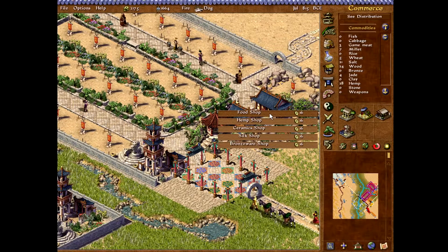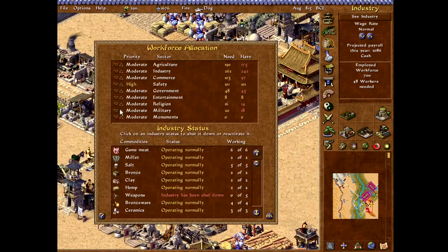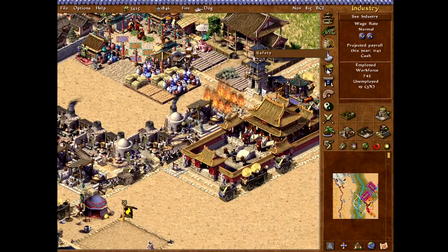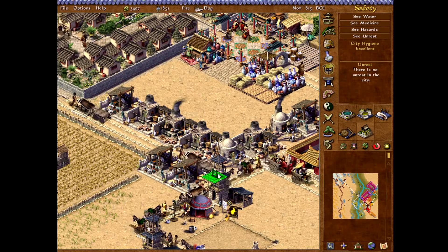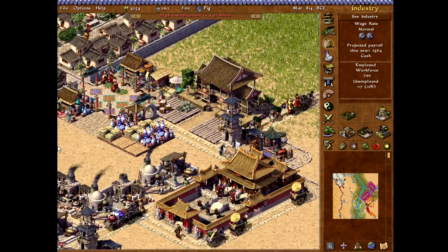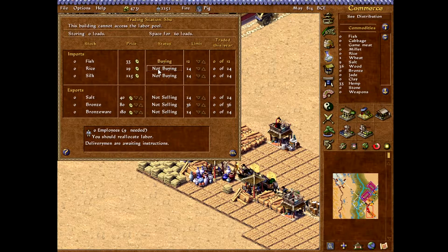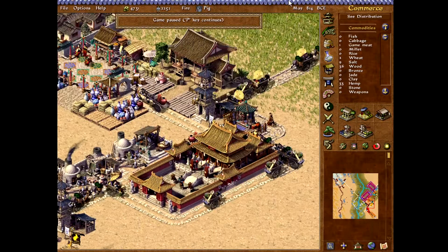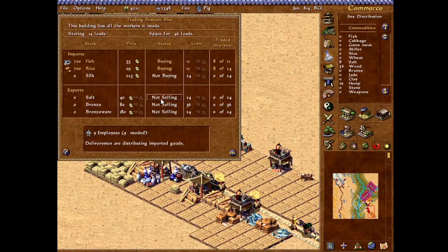I need shops. I just realized I don't have them working right now because I don't have people. Trade with Shu. Shu, I hope you give me something good. Fish and rice? Hell yeah! Give — actually, I don't need 24, let's do 12 because it's going to fill us up quick. Please give us that food fast. Trade with Wu too. I can sell salt and I can sell bronzeware.